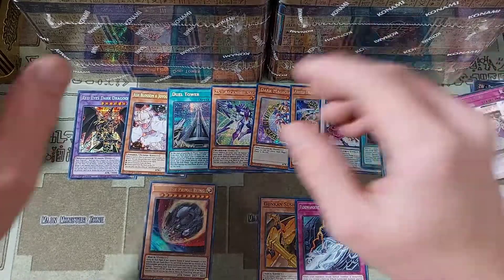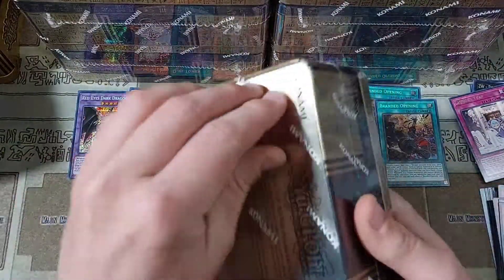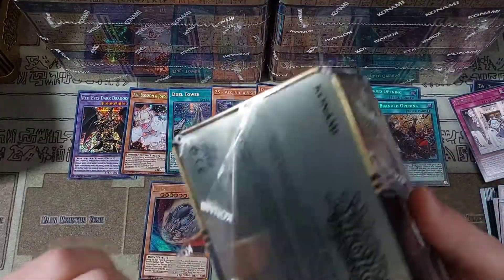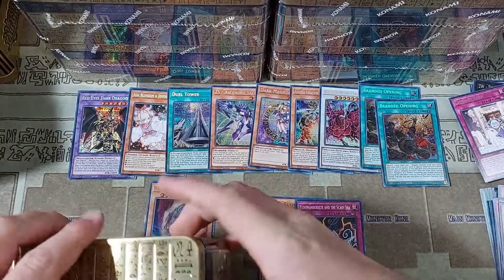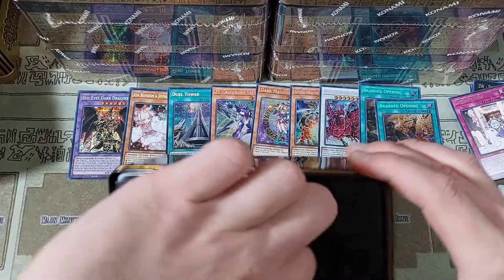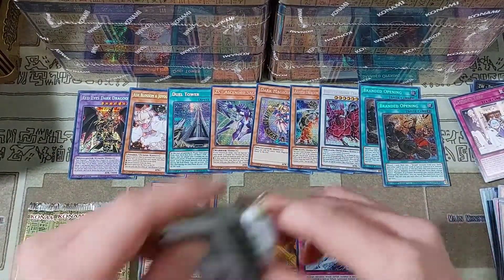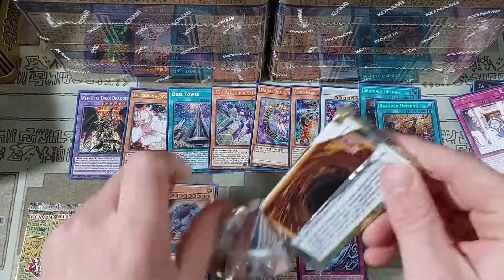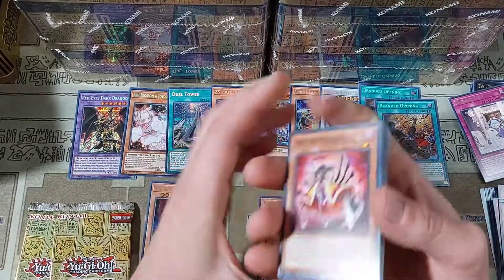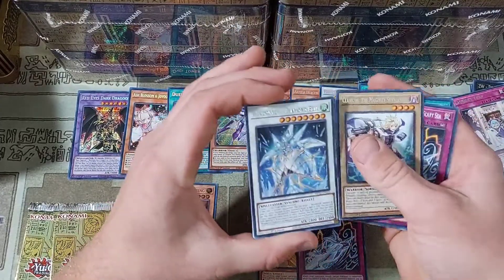Not too bad. Let's get on into the next one. I didn't want to open all of these off screen and then have something whack happen. Now you guys probably don't even believe me because we've been pulling pretty good stuff. We got our three packs here. In the ultra category the biggest thing we've gotten is obviously the Nibiru, but we'll see if we can get anything else super crazy here.